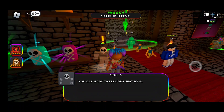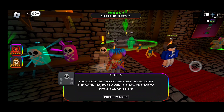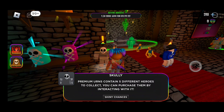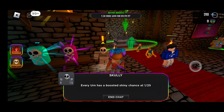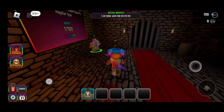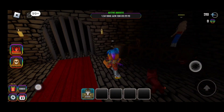You can earn urns just by playing and winning. Every win has a 10% chance to get a random premium urn. Premium urns contain five different heroes to collect. Every urn has a boosted shiny chance at a 1-in-25 chance of getting a shiny. There also seems to be a player just standing here looking into the darkness.